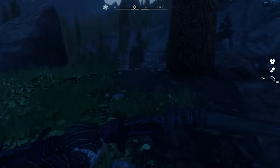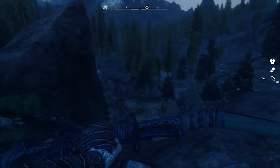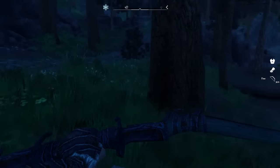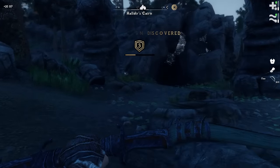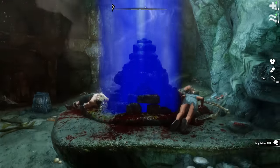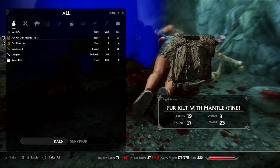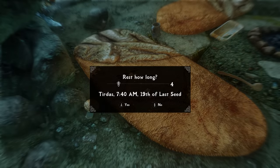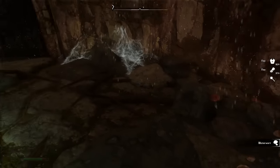Just as dawn is peering over the horizon, we come to the city of Falkreath, which we inspect from a distance. We're awoken by the unpleasant reminder that the world is ending in 98 days — that's when Alduin will descend upon us if we haven't already killed him — so best get a move on.